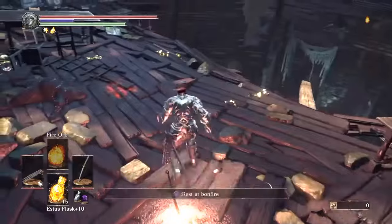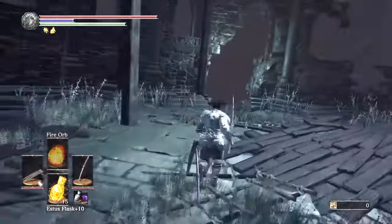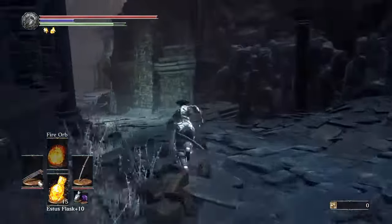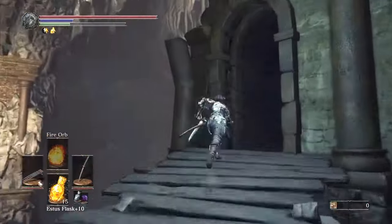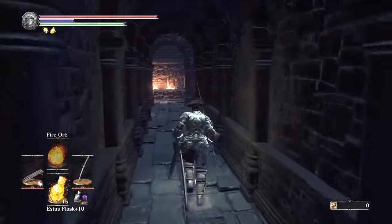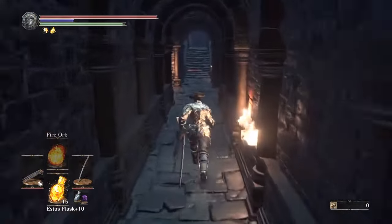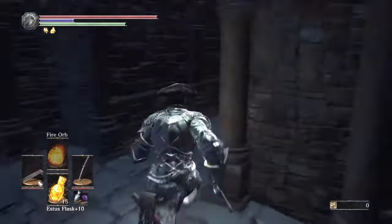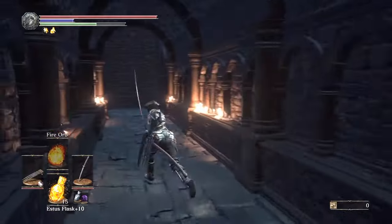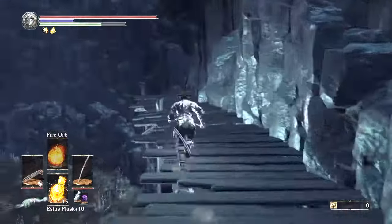Grab this bonfire — this is the Profane Capital bonfire. I'm taking you right now to get the key and then we can head back to get Karla and get her back to the shrine. I'm going to drop down this ladder right here and make our way through. There's a big dragon that pops out, so be careful. You're going to want to come and kill all this stuff and grab all the items — there are some lizards in here. I cleared up most of the stuff, so you'll have to do it, and when you do just pay attention to some items here — there are a few good things.